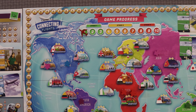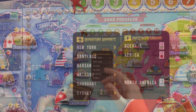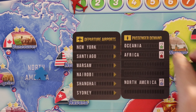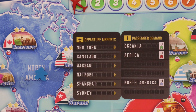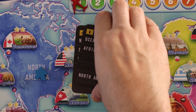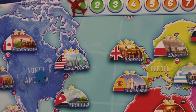On the surface, that seems quite simple because the game only starts with about 15 passengers out there. But every single turn, you're going to be adding more passengers to the board. So here you'll see that in New York, there's going to be a new green passenger who wants to go home to Oceania. In Santiago, you're going to get a red passenger who wants to go back to Africa. And in Shanghai, you're going to get a passenger that wants to go back to North America. As the game goes through, you'll be getting between three and five new meeples on the board every single turn.